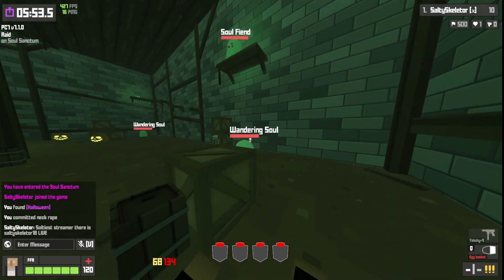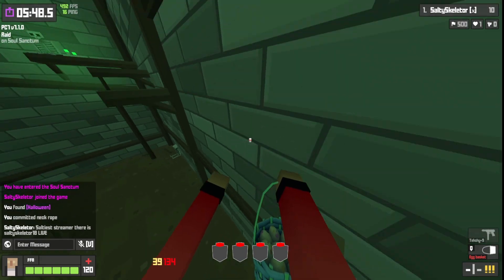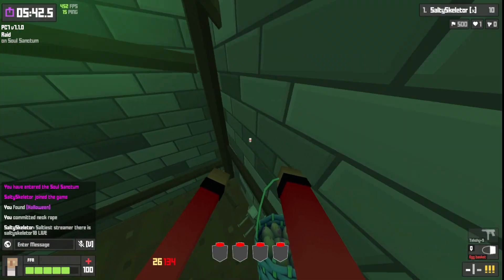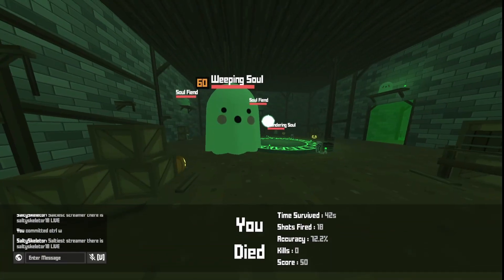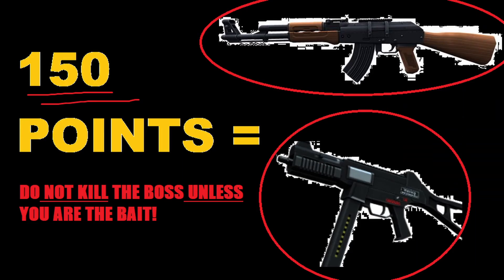If you're one of the people that goes forward — usually called the bait, or the lead — make sure you get the shotgun, kill all the wandering souls and the big boss, because you need 150 points to open up the AK/SMG room. This part is important: do not kill the big boss unless you are the bait. Damage it, but once it gets low, stop shooting. You need those 150 points to win.